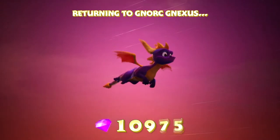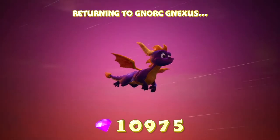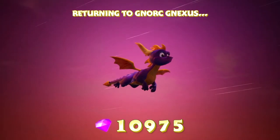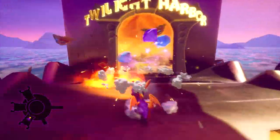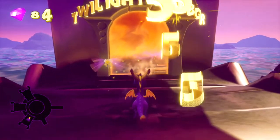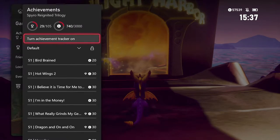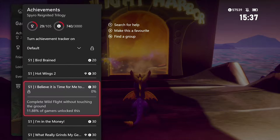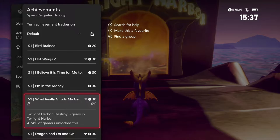Now the next level is really fun actually - there is a super boost ramp but it only has one application on this level. Twilight Harbor, here we go. I really like Twilight Harbor, and I think this is the one that has the cogs. Twilight Harbor - 'destroy the six gears.' I've got to try and remember where they are.